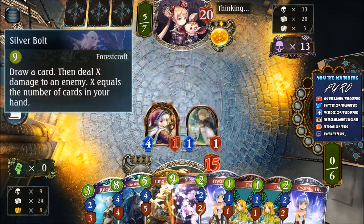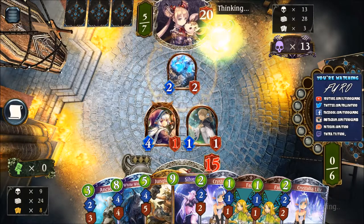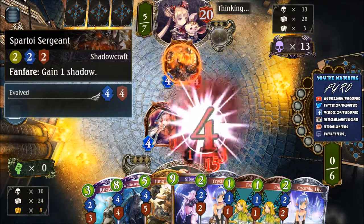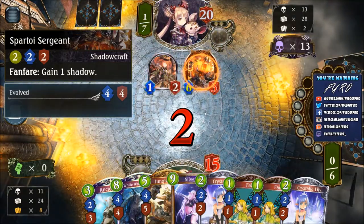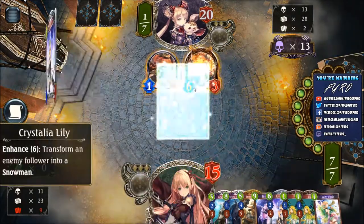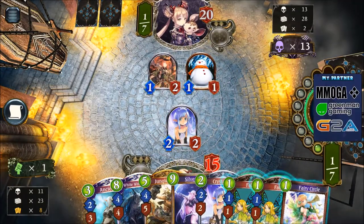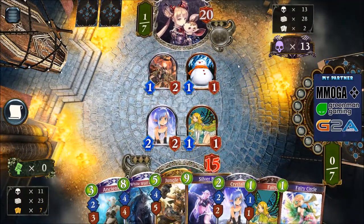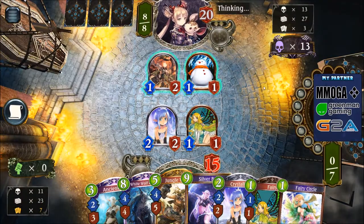Turn 8 is definitely the White Wolf, turn 9 definitely the Silver Bolt plus the other Silver Bolt — that is a lot of damage. There is the Surgeon giving him another Shadow, using his last evolve point — a 4-4 Surgeon that can trade into the 4-1, but he is using the smaller unit because he has All Throws, so he is killing it. Dropping the Crystallia Lily getting it down to 1-1. Going for another Fairy — then turn 8 White Wolf, turn 9 double Silver Bolt, and that is a lot of damage.